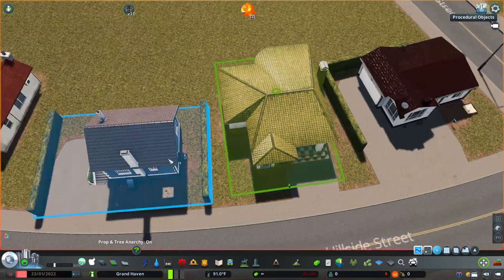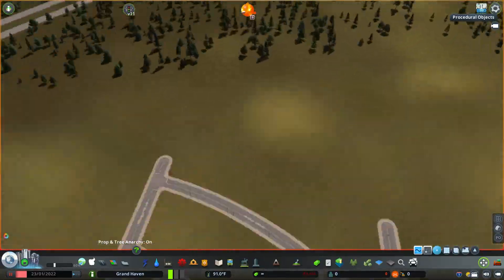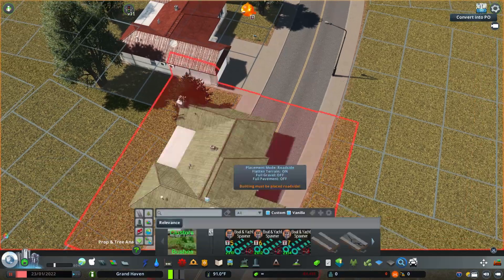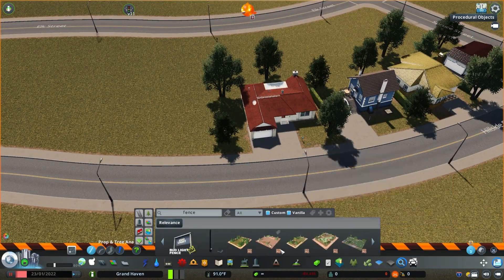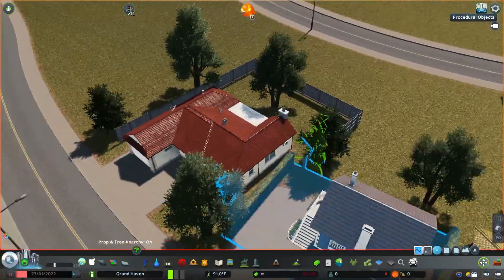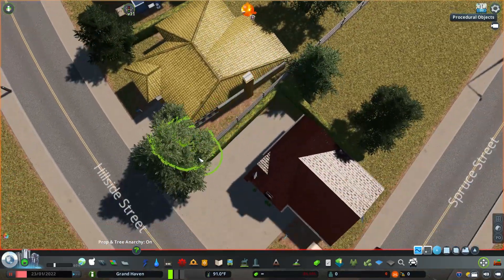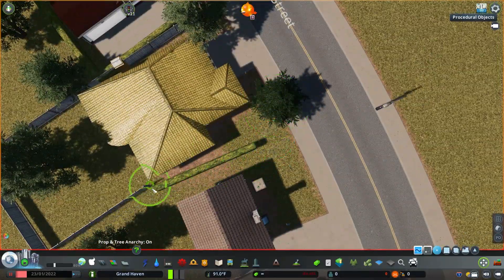For this series, I'm probably not going to do a ton of zoning. I'm placing houses that I like for this suburb area using plopable growables — these are all vanilla houses in the game. Not all the zoning houses really fit the theme, and when they upgrade as land value goes up, it gets too modern-looking for neighborhoods where that wouldn't be realistic. So I'm probably going to plop most of the buildings in this series. I may zone commercial, but for now I'm plopping mostly everything.